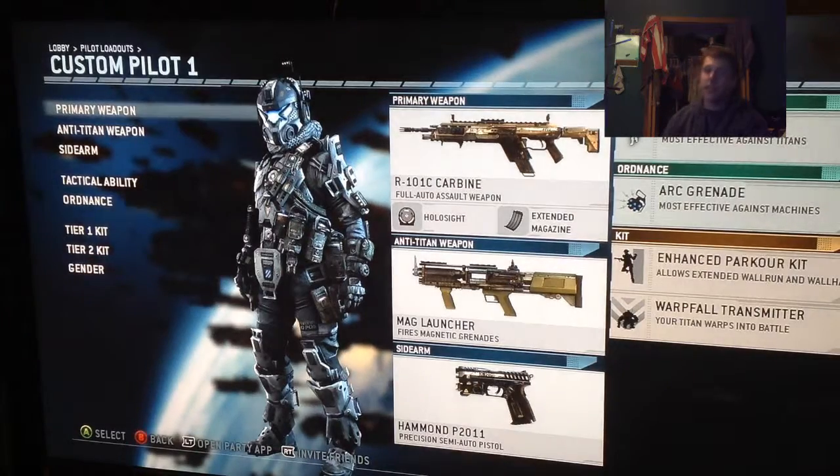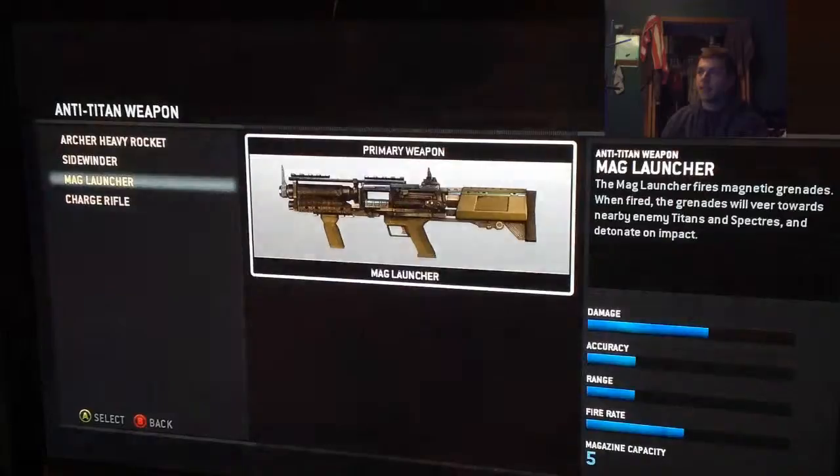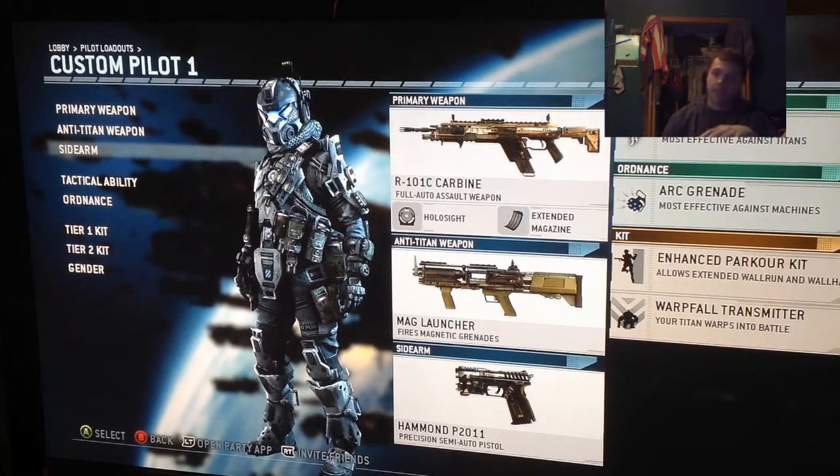So really you don't need that many classes to be able to set up what you want. This is one of my favorite classes. For the anti-Titan weapon you have 4 choices — I like the mag launcher and the charge rifle. The charge rifle is good for distance; the mag launcher shoots grenades. It's not like COD where if you don't use a slot you get an extra one elsewhere — you're better off using all of them because you'll use them in your gameplay anyway.